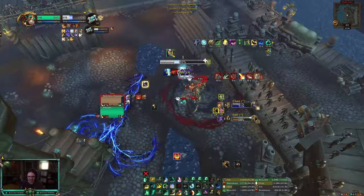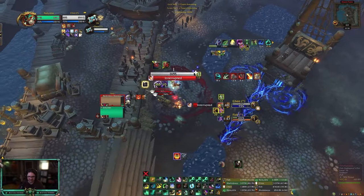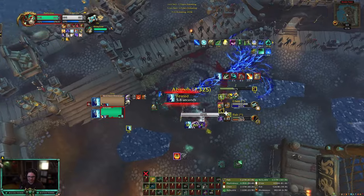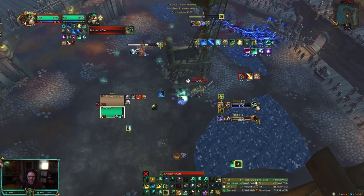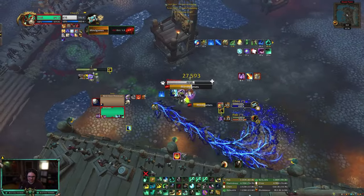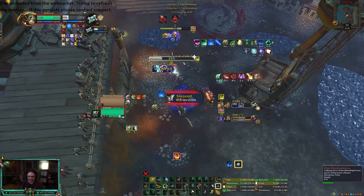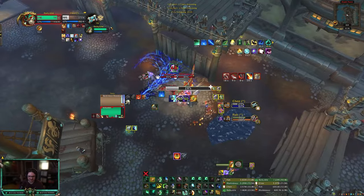Rooted — I'll disarm the hunter. Oh my lord, that was a swap as well. Feared — I get it. I'm gonna port, Sheilun's Gift, port back. Sweep this, mind games, incap the hunter as well. I think we're just gonna run this — I don't think this priest has any more pain suppressions. I think we just Todd here, GG here.